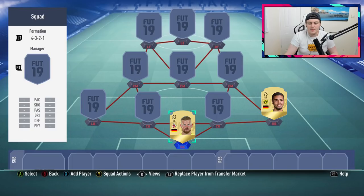Right back we've got Toljan from Dortmund. This is a confirmed rating — he has the same rating as last year but with a bit of a pace increase. I'm predicting his price to be anywhere from about 750 to 1,500 coins. He doesn't have the world's best defending stat but he's pretty fast with okay dribbling. German league teams aren't the most heavily used, so he probably won't be price fixed and should settle around 1,000 coins.